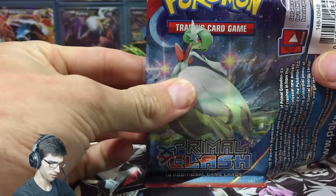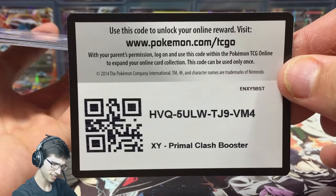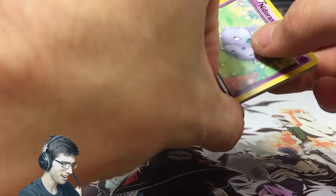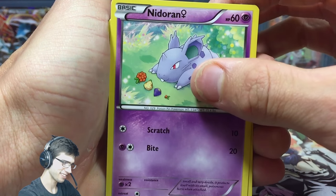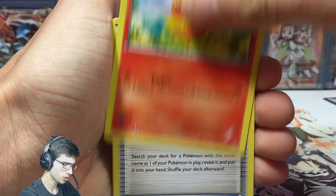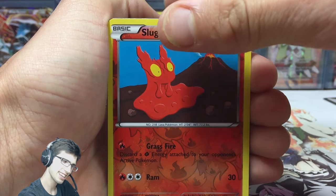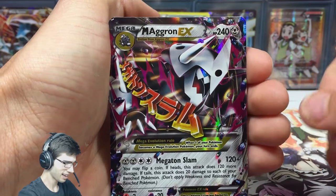The next pack is from Primal Clash — can we pull a Groudon? I don't know, am I being too greedy? The pack seems to agree we can get an ultra rare pull. We got Nidoran Female, Tangela, Vileplume, Slugma, Torchic, Repeat Ball, Doublade, Scorched Earth, a reverse common Slugma, and our ultra rare pull is a Mega Aggron EX!